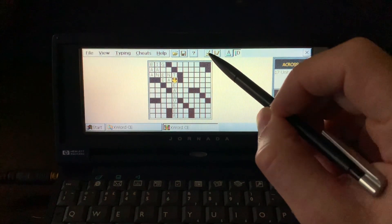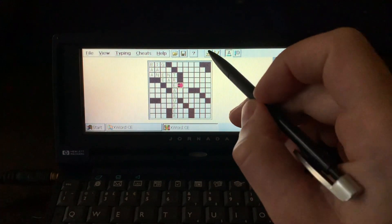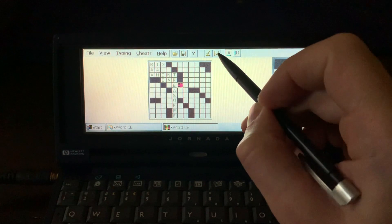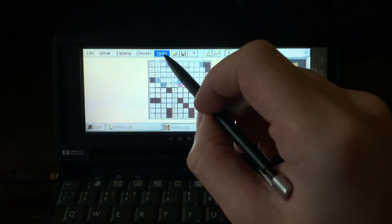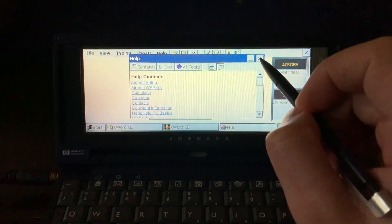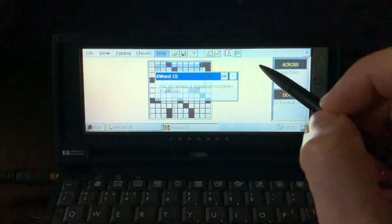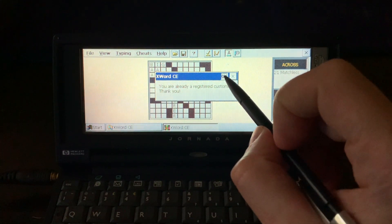You can swap to change typing direction — it can be typed horizontally or vertically. In Help, there's no help file available. You can register it, but it's already registered — I think now it's available as freeware.